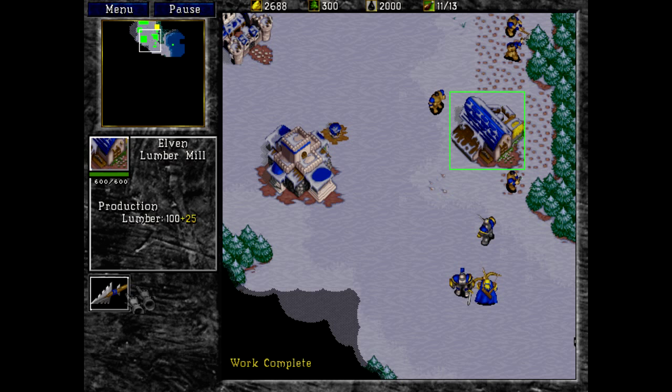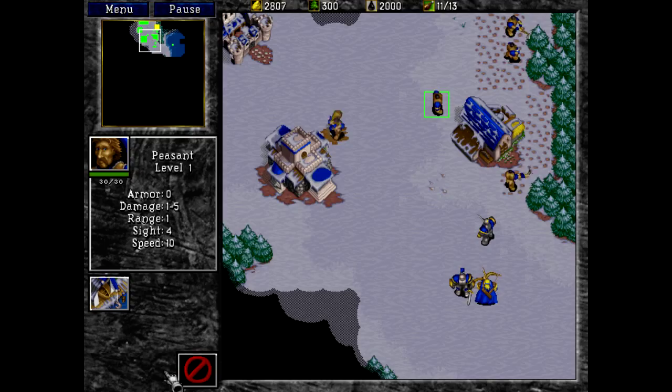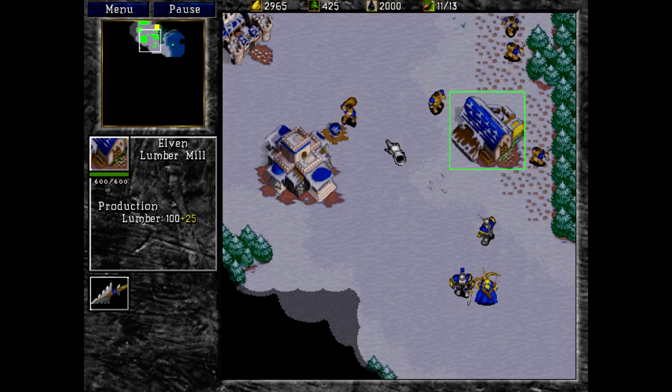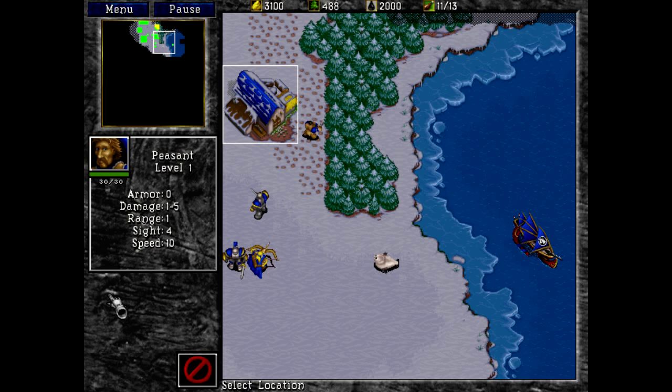We can actually research upgrades — we can upgrade the arrows, though that's not going to be necessary. Now that I have built the lumber mill, I do believe I need the barracks as well. I now have access to build a shipyard, and you can see that my woodchoppers are indeed harvesting straight to the lumber mill. So already things are working out wonderfully. I'm going to need this shipyard — that's apparently very, very important.